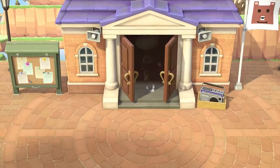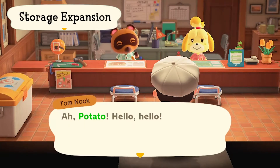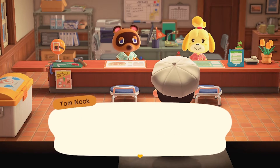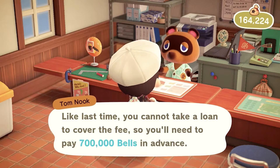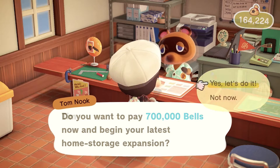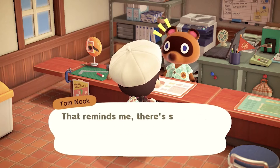Let's go check out the town hall now. Looks like we have new house features — our home storage can expand even more. But like always, you will have to pay for it. This costs about 700,000 bells. You can also customize your house exterior now, really for free.